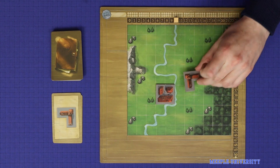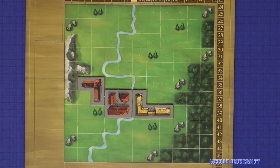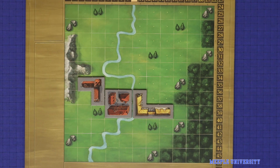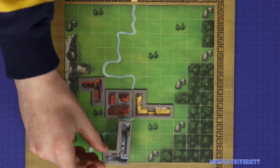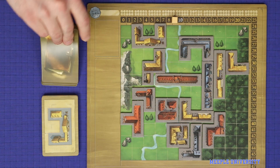The only other restrictions are that a tile cannot be placed across the river, it cannot be placed over any of the mountain spaces, and it cannot be placed over any of the forest spaces. Any other placement is valid, including covering trees and rocks.